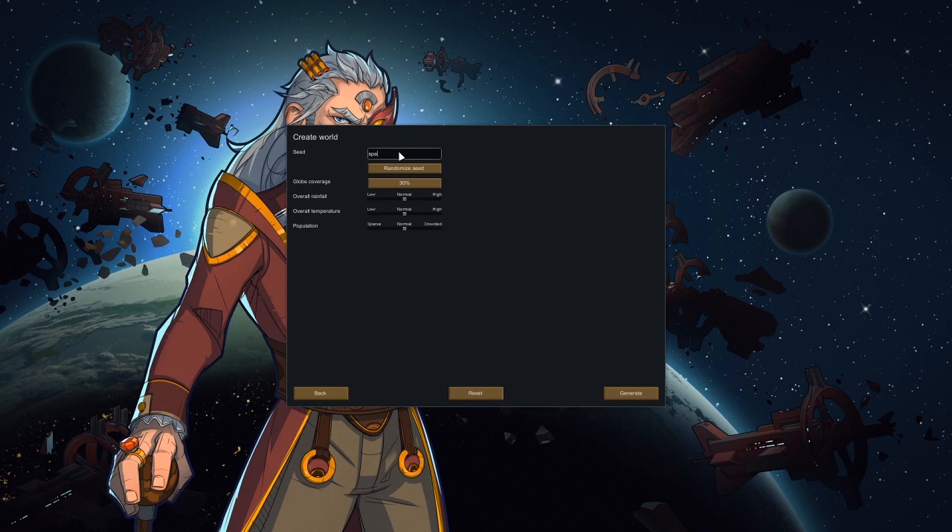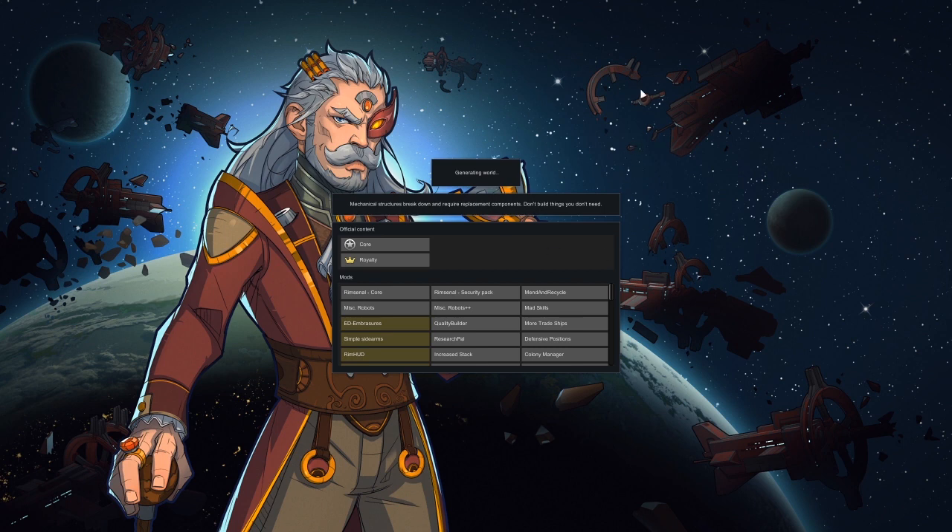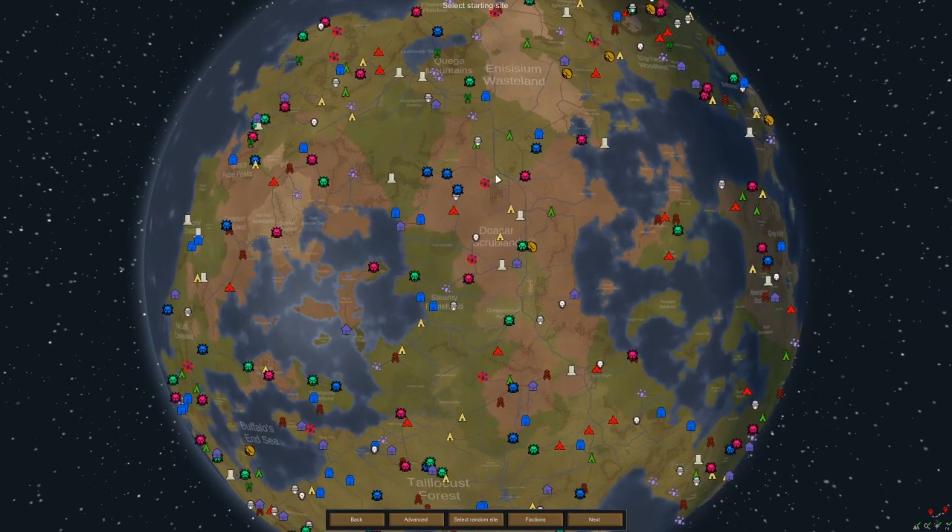I had a random seed come up while testing, and we've got to go with Cabbage — it's a good seed. I want to do 50% Global Coverage, a higher population, normal temperature, normal rainfall. And we are going to generate it. I had an issue originally on the first generation through where the map was giving me some weird nonsense — the generation screen wouldn't leave and you had to back out of it. But I think I've got that fixed. Here we go — we actually have a generated map.